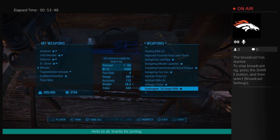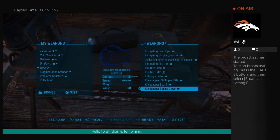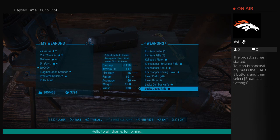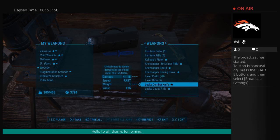There's also the lucky combat knife — critical shots do double damage and the critical meter fills faster, but it only does 18 base damage, so I'd have to pass on that one.